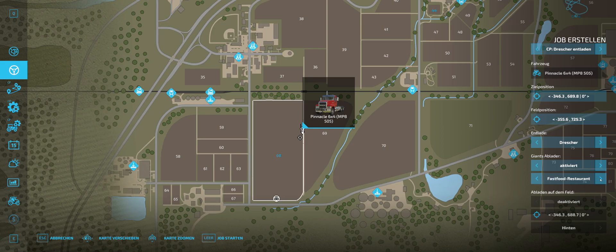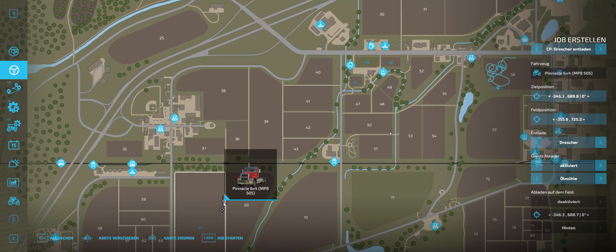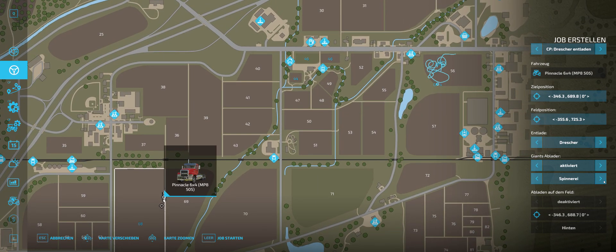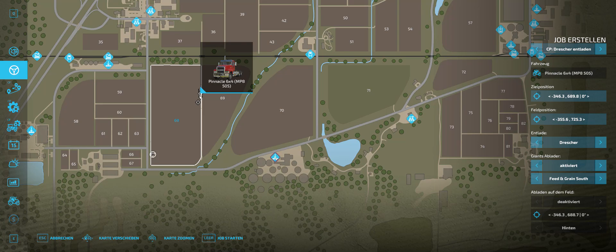Down here you are going to have your sell points — where you want to sell your grain. So you are going to select a place where you want to sell. We have the fast food restaurant here, and we have the oil mill which is a production area — so you can bring grain to a production area and a sell point. We are going to select the feed and grain south as our sell point.